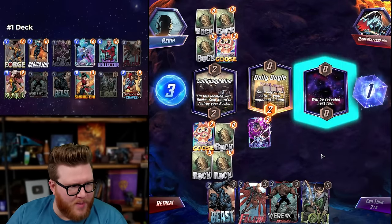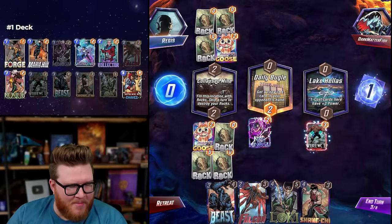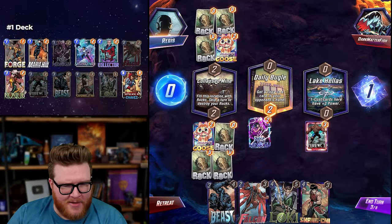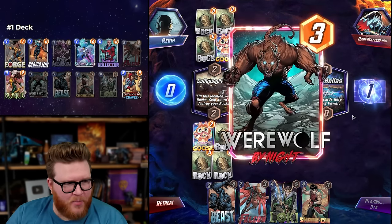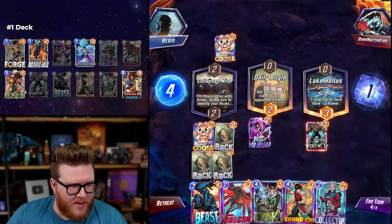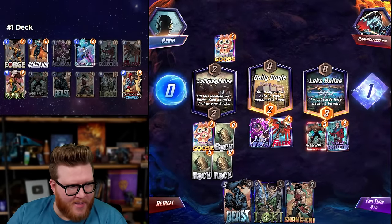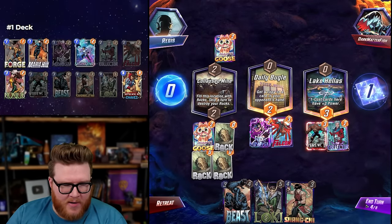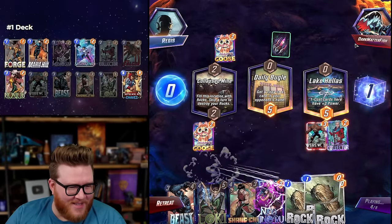I could use Falcon to pull those back but my hand will be full of garbage. Normally I love playing Werewolf by Night here — I might, right? I think I might, just because I can Werewolf by Night and then Falcon anyway next turn, pull the rocks back. It doesn't matter because I'm going to transform them with Loki regardless, and then I don't have to lose a turn. I'm always looking for ways around the Collapsed Mine and I think I might have found one. This is gonna add four cards to hand which is great for Collector, great for Loki. The rocks costing one is just too perfect.